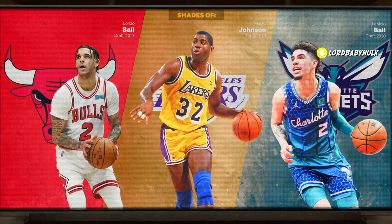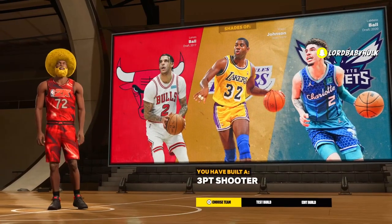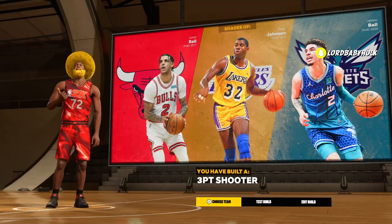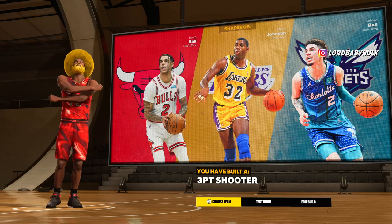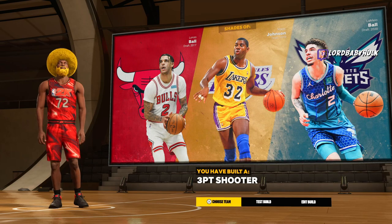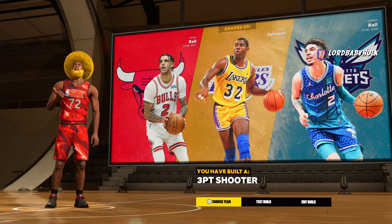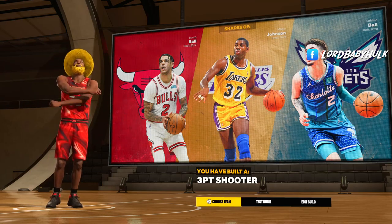Choose whatever takeovers you want to grind your build with. I did have Ben Simmons shades instead of LaMelo, but then I went with the sharp takeover. So this is like a LeBron-Magic-LaMelo build — this is crazy. Let me know how y'all feel about this and what's your favorite build you've made so far in the comments.